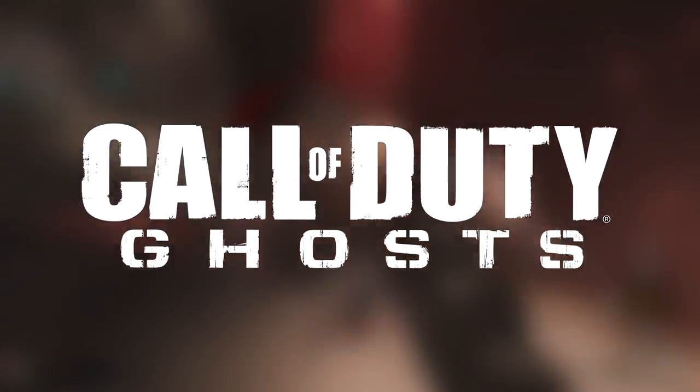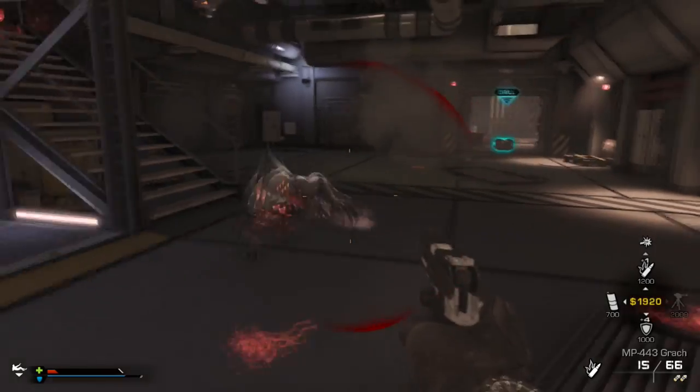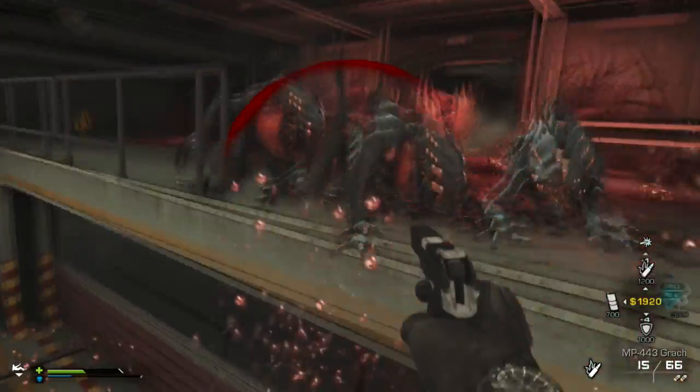What's up guys, my name is Dichronic, your host on this Call of Duty Extinction tutorial. Today's video is going to be a showcase on the stun armor upgrade acquired from the armory, which costs about 10 teeth to buy.